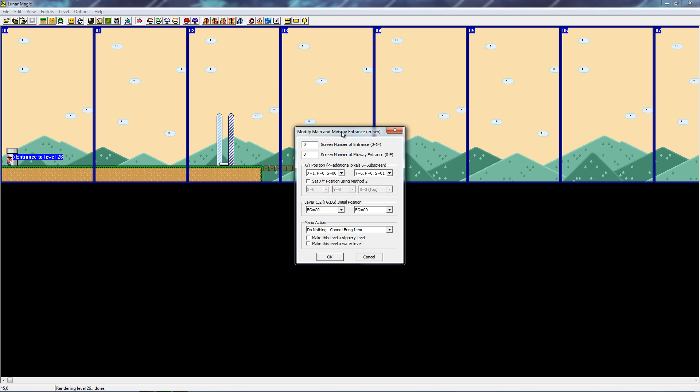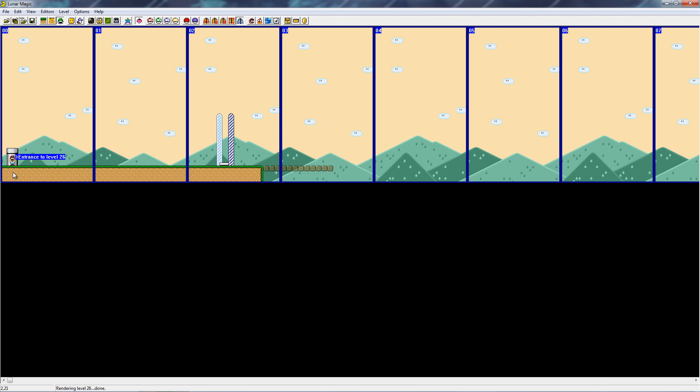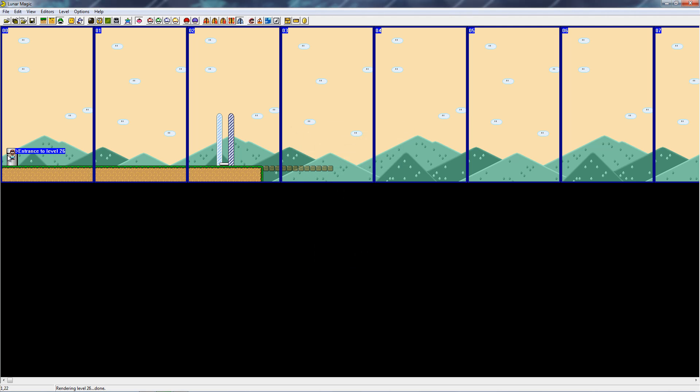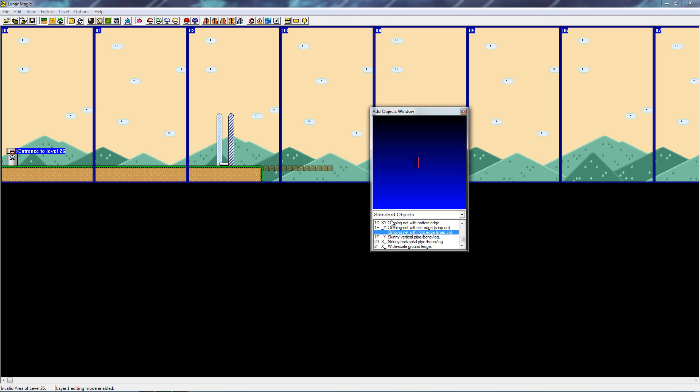You go to 'Modify Main and Midway Entrance,' and you have to do 'Mario Action' — whatever one it is, mine would be 'vertical pipe exit up.' You'll see he's right in the middle of it — you don't want that. You'd want to move him up by one. He has to be on the upper part of it, or he'll just be stuck in there, and that wouldn't be very fun for Mario.